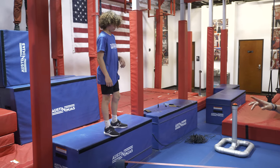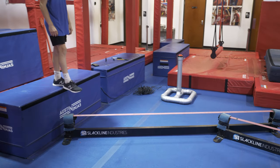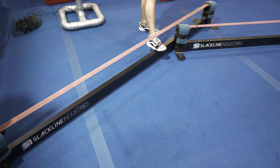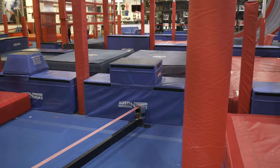Your starting platform is going to be right here on the blue. Your next obstacle is going to be the slack lines — feet only. You have the blue ends and the red top; you cannot use the black under part at all. Dismount platform is the blue platform over there, and that is a start and finish platform.